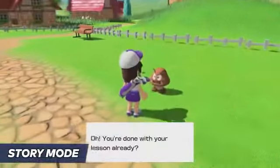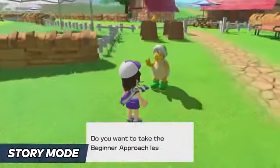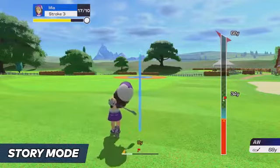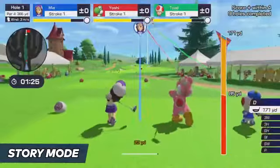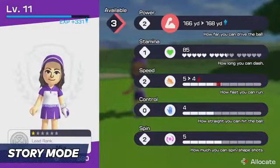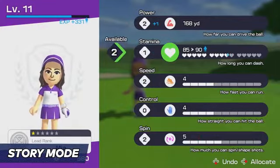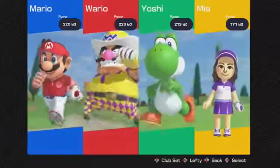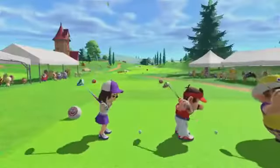Oh, did we mention story mode? As a Mii character, you'll start out as a rookie and develop your golfing skills while interacting with various Mushroom Kingdom characters. Level up with experience points earned during matches, then allocate points to different stats, allowing you to develop your character however you'd like. You can also use your Mii in versus play.